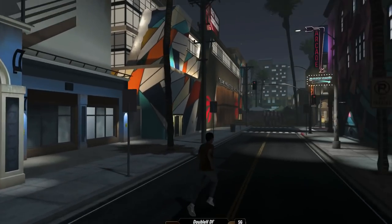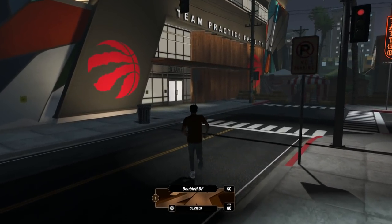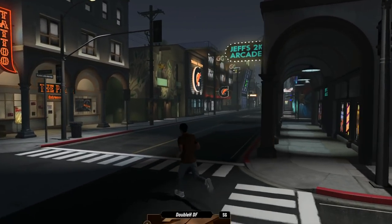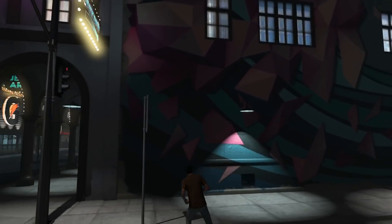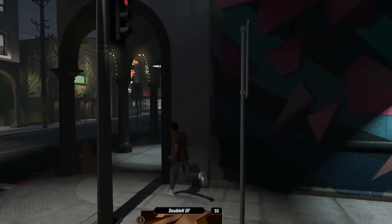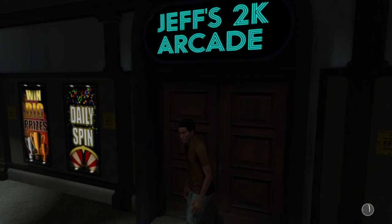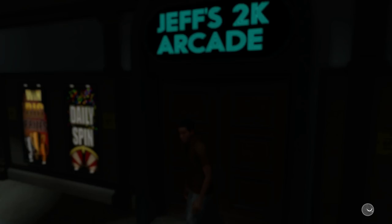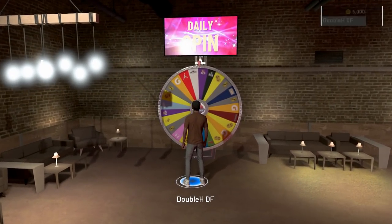We have the Rec Center, MyTeam, and the 2K Shoe Store — that's the new shoe store. We have a daily spin wheel right here, should we go spin our wheel? There's a team practice facility for practice games and the tattoo shop. Let's go spin our wheel real quick. I'm gonna spin my wheel for you guys — it's in Jeff's 2K Arcade. We're gonna spin our wheel for the first time and I'm gonna keep showing you everything in the park, including hairstyles and all that.